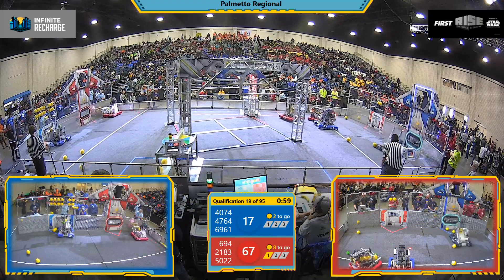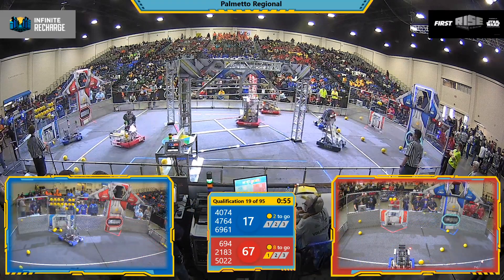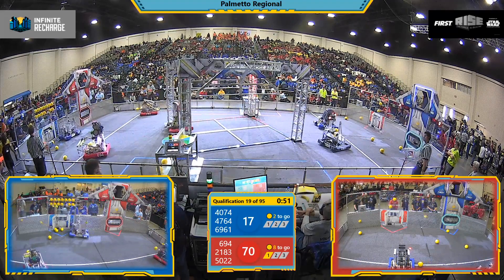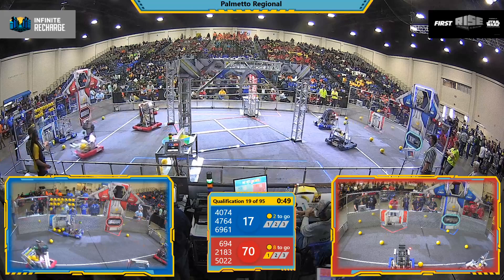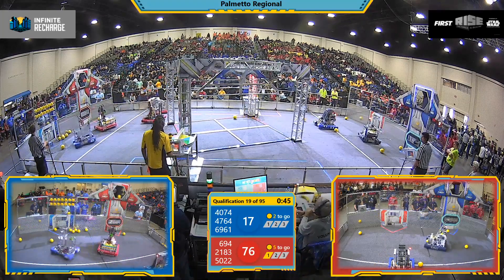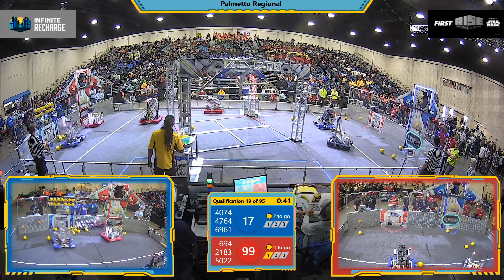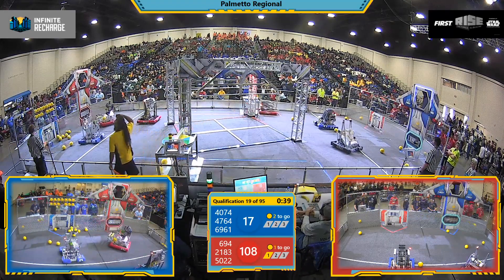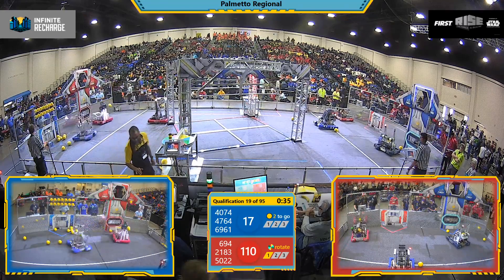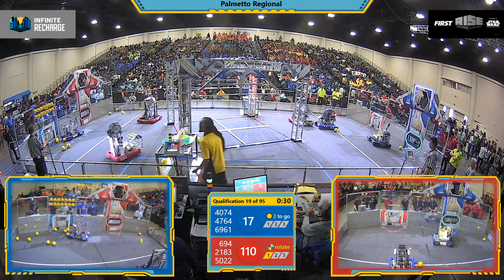6961 Cybots going again for that bottom port. We've got about 53 seconds left in the match. More power cells delivered by the red alliance — 694 and 5022, Sty Pulse and Rat Rod Robotics. They can actually turn their control panel at this time if they choose to; they need between three and five turns.